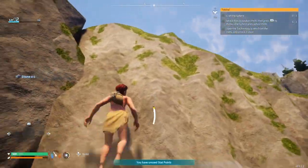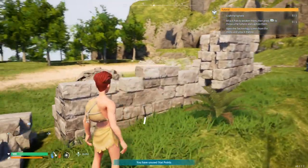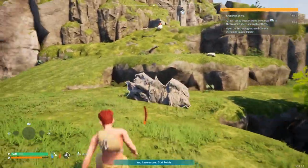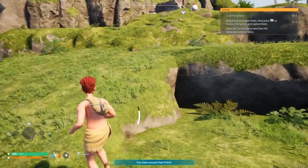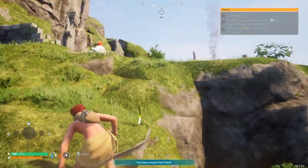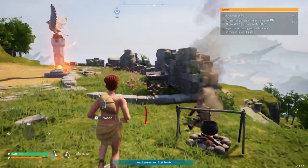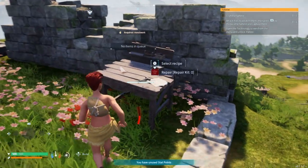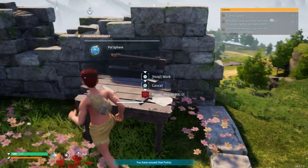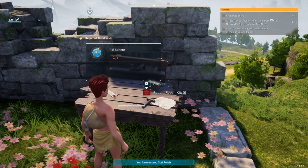Can I climb up here? Oh yeah, I can! Climb up here - where was my base? To the right I think. Yeah, it's up here. Come on, get up - there we go. Alright let's get over here and go, select recipe, house - start production. I have to hold to work. How long does that take? It doesn't say.